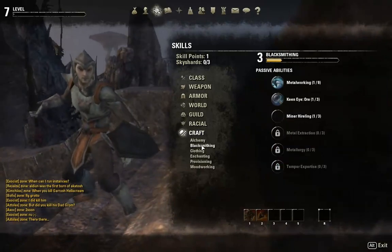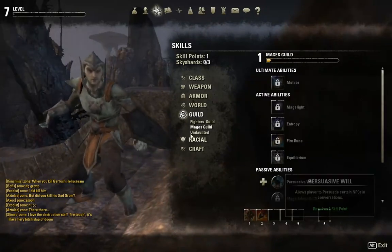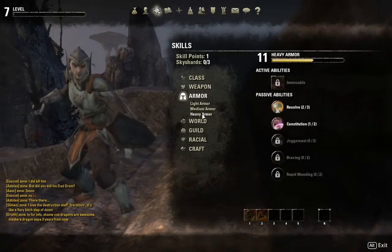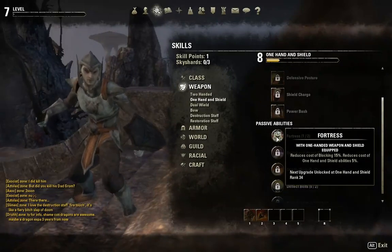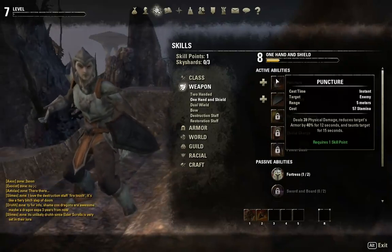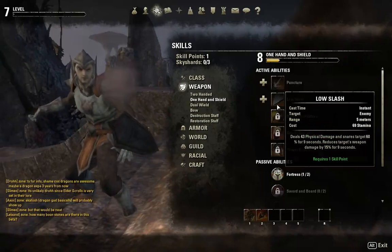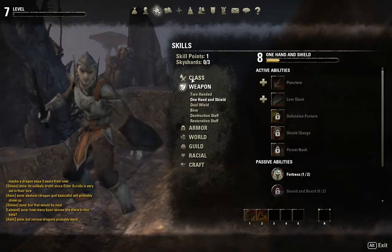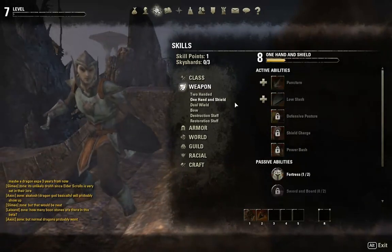Crafting, blacksmithing. Fighter's guild — I can't unlock anything. Undaunted — I only want the blood altar. Heavy armor — can't do anything there yet. Sword and shield — fortress, I have that already. Puncture: reduces target's armor and taunts target. Snares target 60%, reduces target's weapon damage. Maybe I'll do low slash — basically just cut someone's legs out. Let's get this low slash.